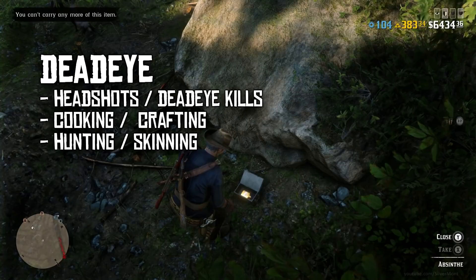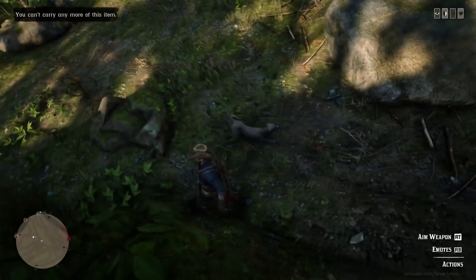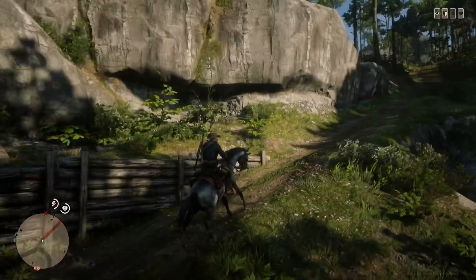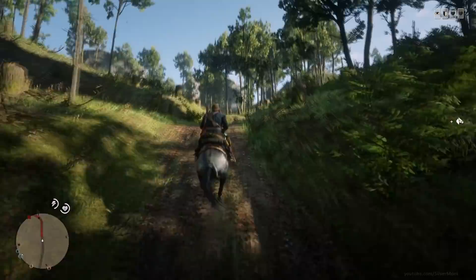My tactic for stamina was to expend all of it by jumping constantly, especially if I was about to mount my horse, because riding a horse doesn't require any player stamina. All three stats are important, but depending on your playstyle you may be doing more of one thing than the other. In my case, health is the most useful and also the hardest to raise, as you have to go a little out of your way more so than the others. But you can put your points wherever you feel is best.